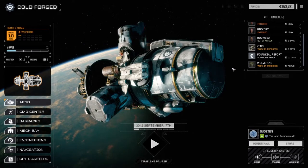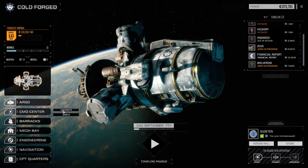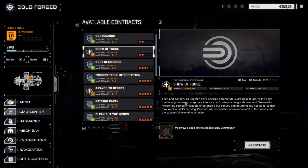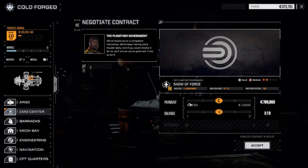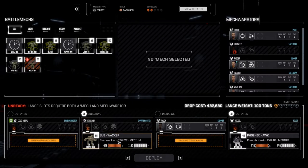Hey everybody, welcome back to another episode of Broke Tech Cold Forged. Today we're going to jump straight into a contract. Let's go to the command center — we got our secondary lance up and running. We're going to do Shore Force today, it's an escort mission, and it's against pirates. Let's negotiate this sucker and since we're still doing good for cash, let's go full salvage on this guy and accept.